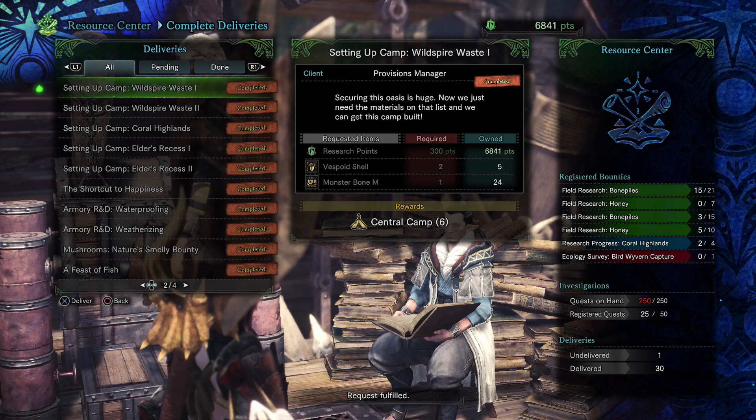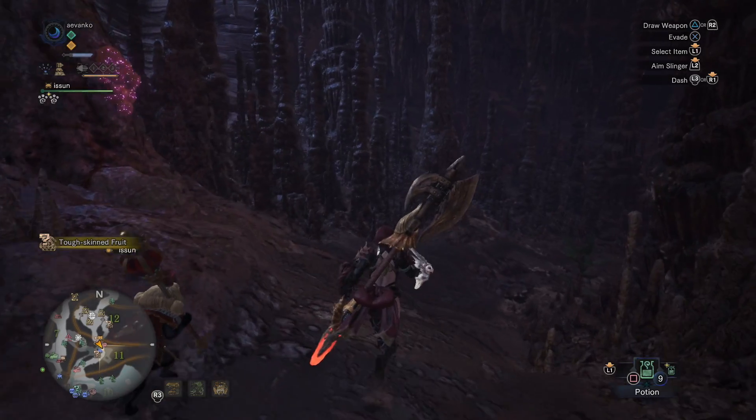That is the central camp. This one only takes two Vespoid Shells and a Monster Bone M, so it's definitely recommended that you unlock this camp as early as you can. It'll save you a lot of time from running around, especially since it's so close to the forest. Here's the location of the eastern camp.